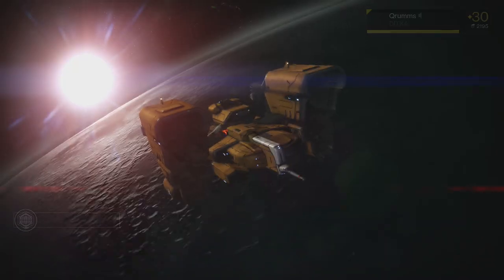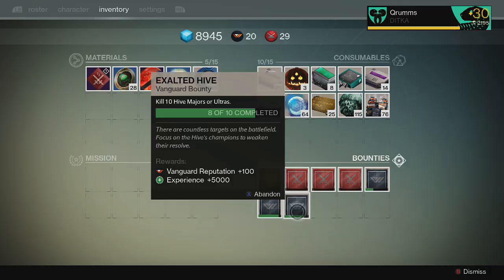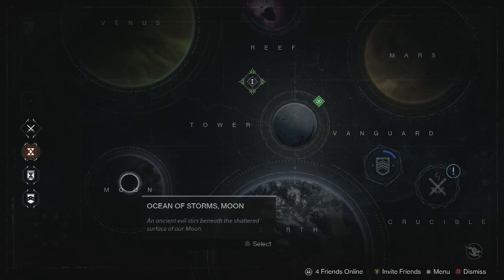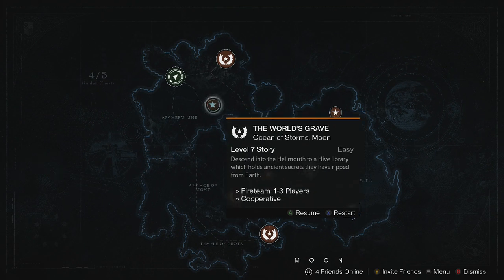You can just do this mission a couple of times — back out, go to orbit, restart the mission. I just killed three Hive Majors: I had five of ten, now I have eight of ten. When you go back to the mission, click on Moon and go back here — press X on Xbox or Square on PlayStation to restart the mission. Do not hit resume, because you will start at the last checkpoint.